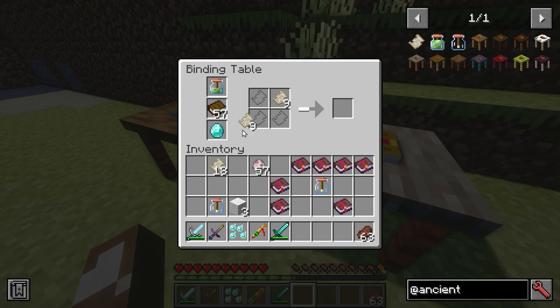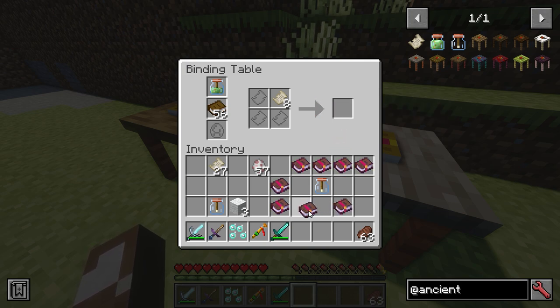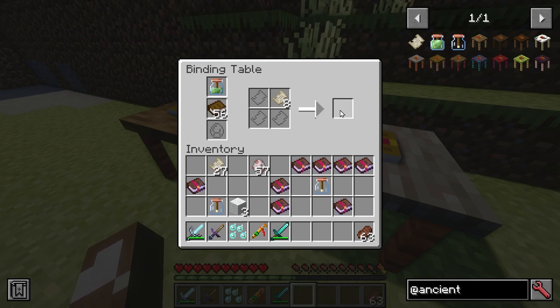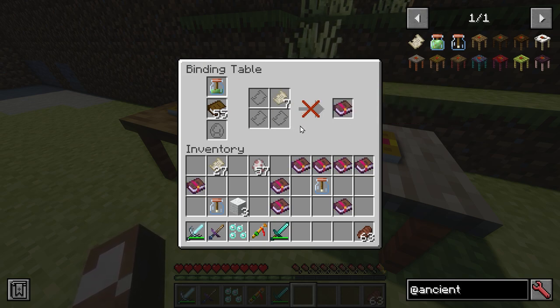I suppose the other technique that you could try would be something like this. Let's see what's the worst — we've got Power 5 there. Yeah, this is a lot better than using the enchantment table. That's basically level one. So it's almost like one, two, three, four, and then the diamond is five.